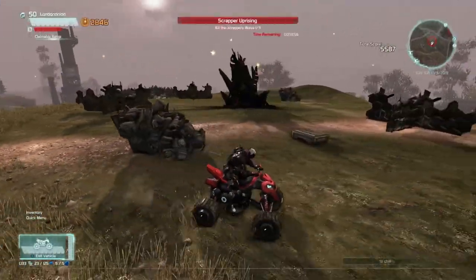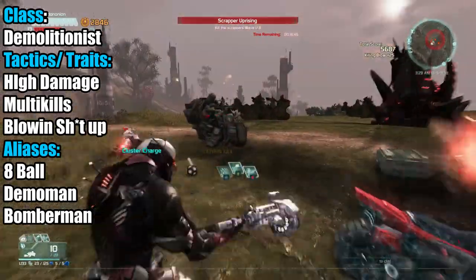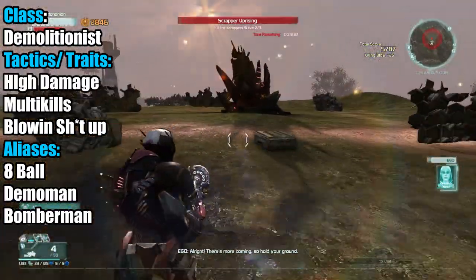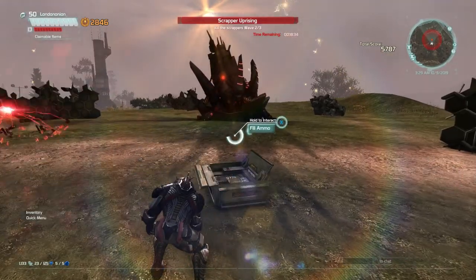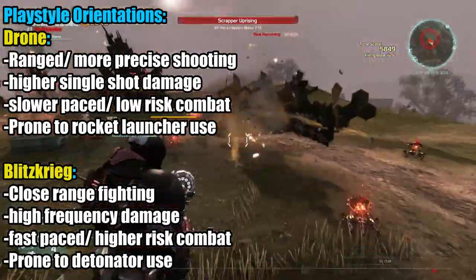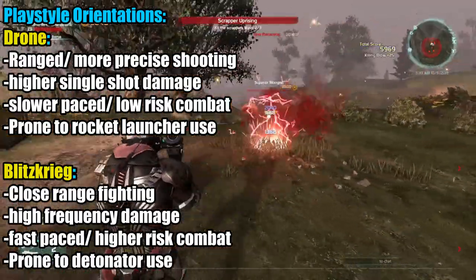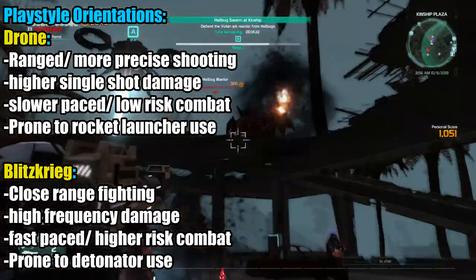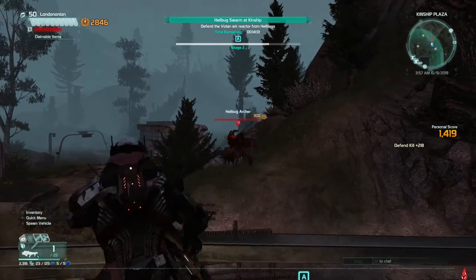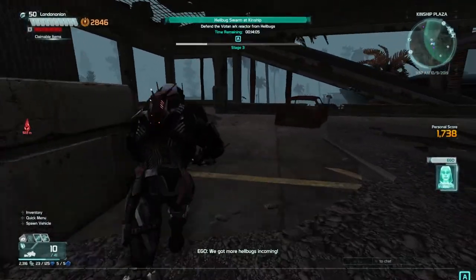The demolitionist is like the bigger, more aggressive version of the assassin. Demolitionists have a focus on high damage but with less precision and a greater orientation to eliminating multiple foes at once — think demo man from Team Fortress 2. Just like the crusader, there seem to be two different paths down the skill tree for two somewhat different playstyles. I'll call these the blitzkrieg and the drone. The blitzkrieg is oriented towards getting close and personal, unleashing as much damage as possible. Drones keep their distance and have a more tactical, less risky edge. The class build will be constructed with the assumed loadout of rocket launchers and detonators.